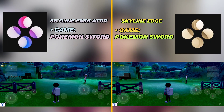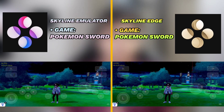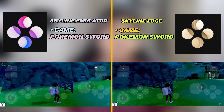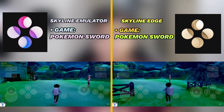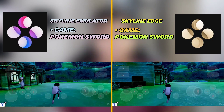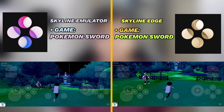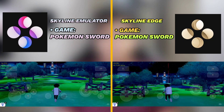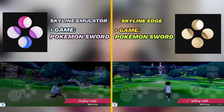Let's start with our test. On the left side you will see Skyline Emulator running Pokemon Sword, and on the right side you will see Skyline Edge running Pokemon Sword. Be sure to note that this game is being tested on the same device, which is the Xiaomi 11T Pro. You will see the FPS in both Skyline Emulator and Skyline Edge is quite similar. My device has a Snapdragon 888 processor and 8GB of RAM. I am using the latest FTX1 branch build of normal Skyline Emulator as well as the latest Skyline Edge version, which is 30.5.